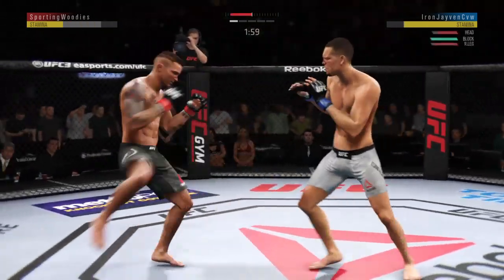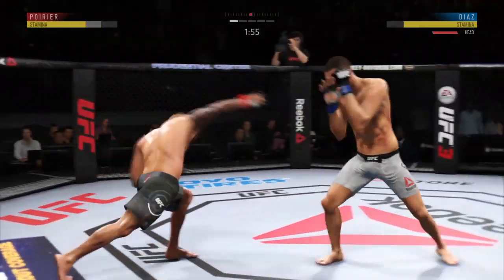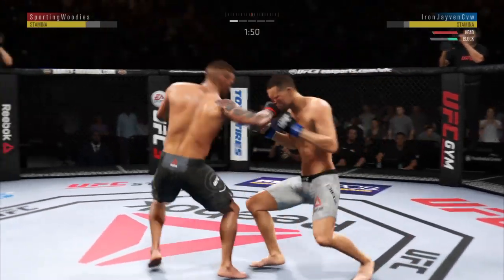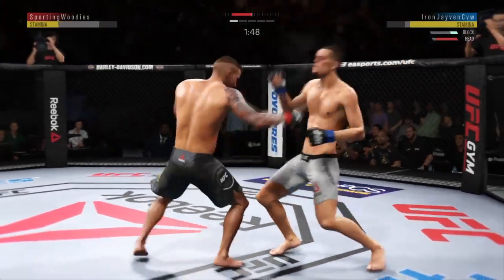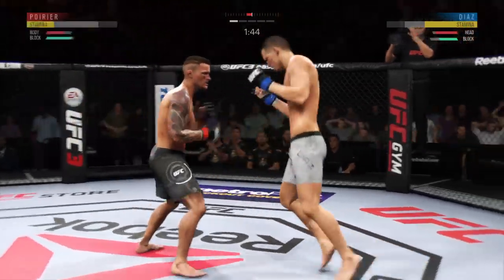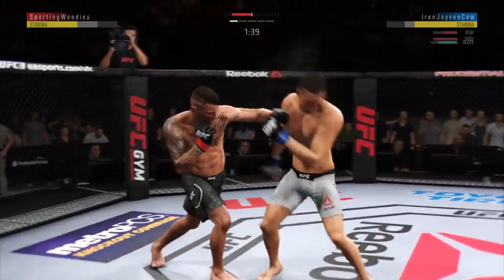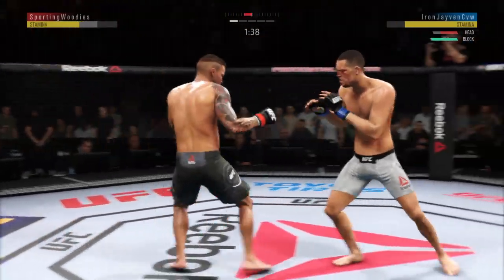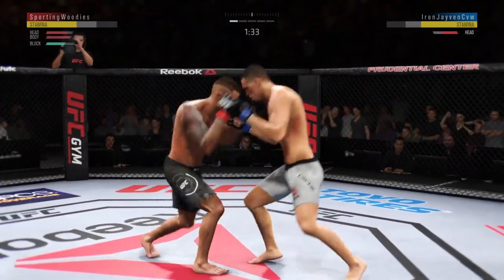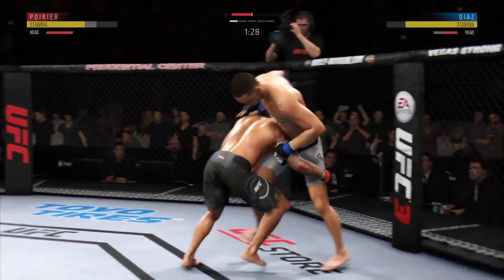Just missed with the straight left hand. Try to establish that jab. Double jab there by Poirier. Huge, beautiful hook there. He ate a hard shot to the body — both guys landing big shots. The left hook hits home. Hard straight punch. He lands another strike to the body here. He's really starting to connect on a lot of these strikes to the midsection. He now connects with a right.